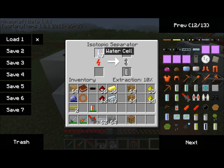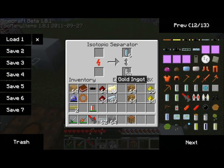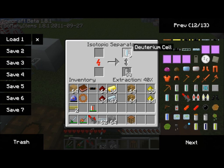What you're going to wind up getting is one fuel cell for every ten water cells. You can see it's dumping empty cells in the bottom here and you're getting an extraction rate. Once you get up to ten, you're going to get one fuel cell. I let my isotopic separator finish, and I've got six deuterium cells, 58 empty cells, and 40% extraction remaining. So basically 60 water cells converted into six deuterium cells, with four left over — and we get back our empty cells, which is very nice.